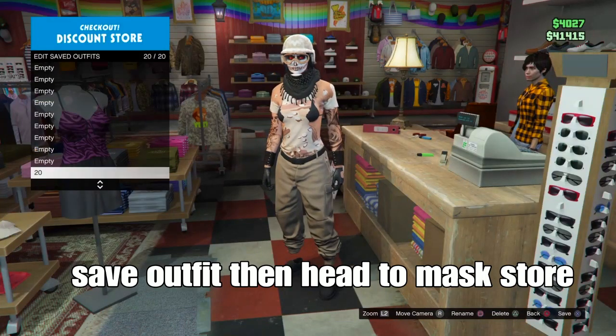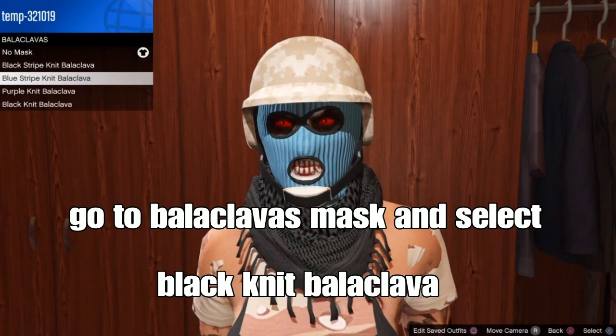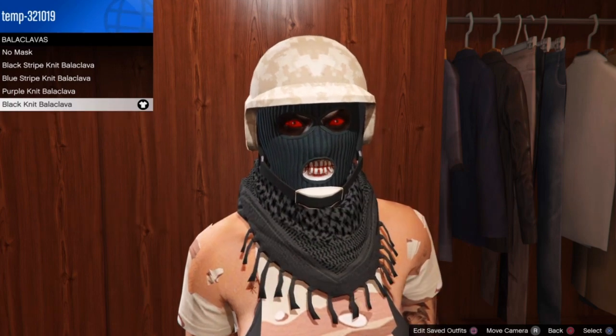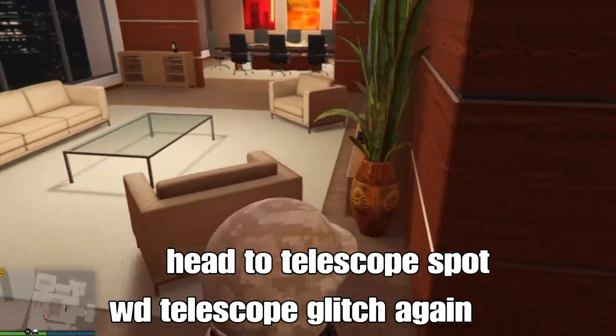At the mask store, go down to balaclava masks and select the black knit balaclava. It's basically a black balaclava mask with lines - kind of cool. Select that one and then head to the telescope spot to do the telescope glitch again.